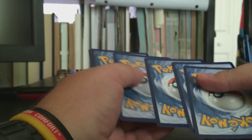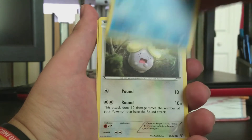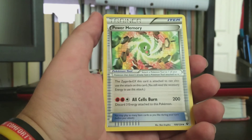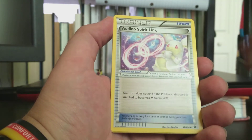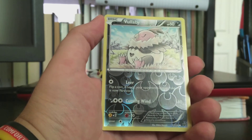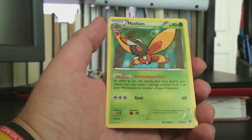One two three, one two - card trick done. So we get a Riolu, a Cottonee, a Seel, a Whismur, a Fennekin, Power Memory, the Audino Spirit Link, and a Wigglytuff. Our reverse is a common Volbeat, which is actually a pretty nice reverse pattern there. And our rare is a Mothim - not too bad. I've actually needed a Mothim for this Fates Collide set, just one of a few I was missing.